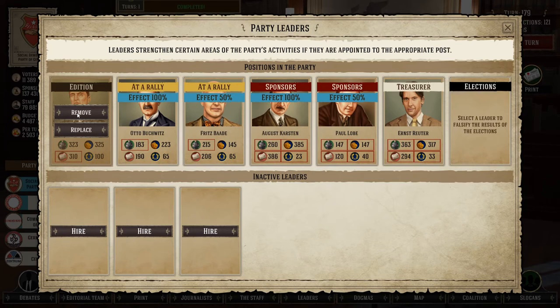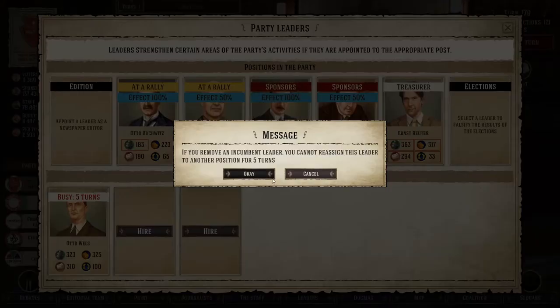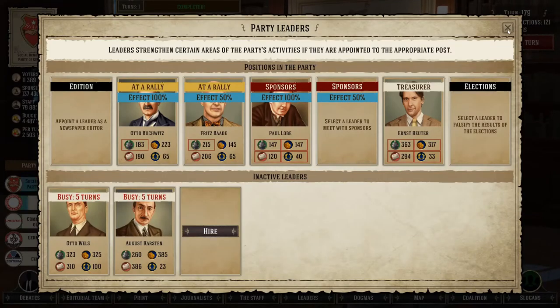In my opinion you should appoint your first leader as a treasurer so you can get more cash to play around with at the start. Afterwards I'd make appointing the newspaper editor and the sponsor my priority, but eventually all seats should be filled.